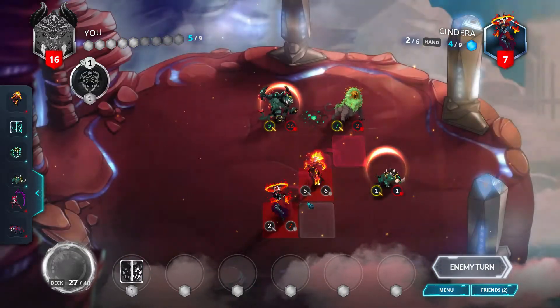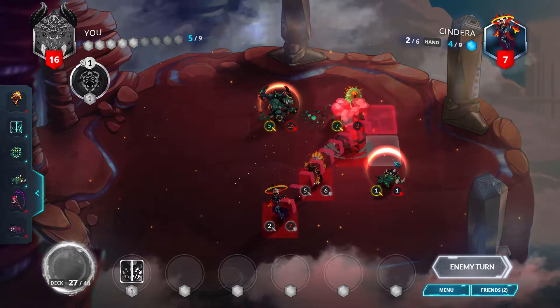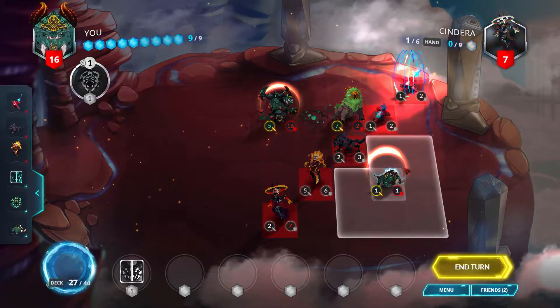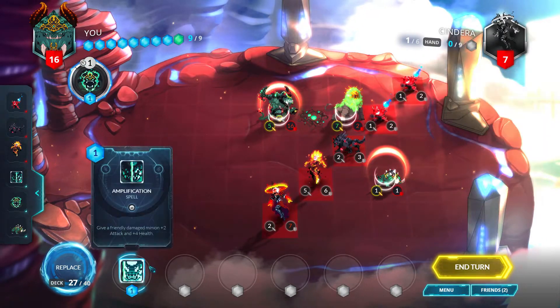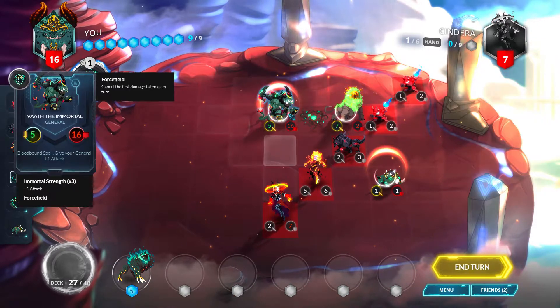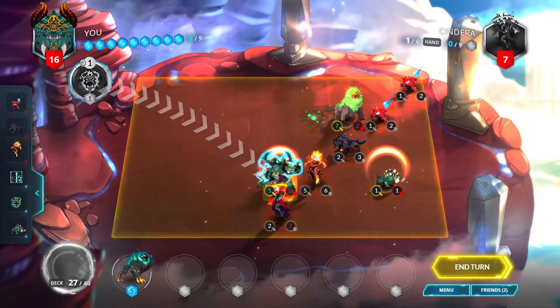Incinera — alright, that's an Incinera and a Lantern Fox. Let's replace this amplification because we can't really use it on the Grove Lion or the warp up. That's a nice diagonal. We replace it and get a Lava Slasher.